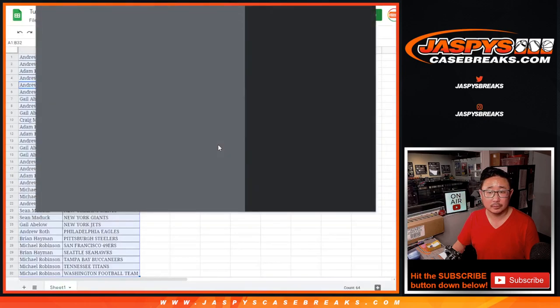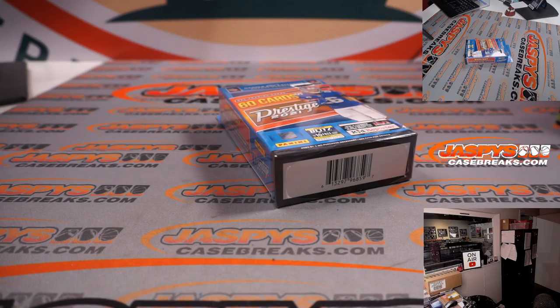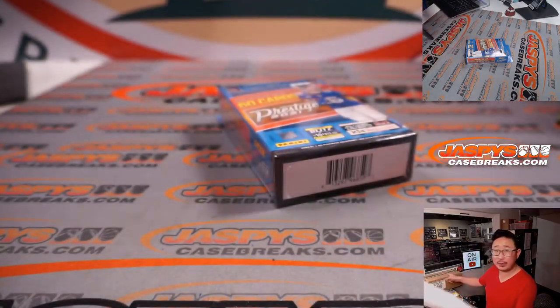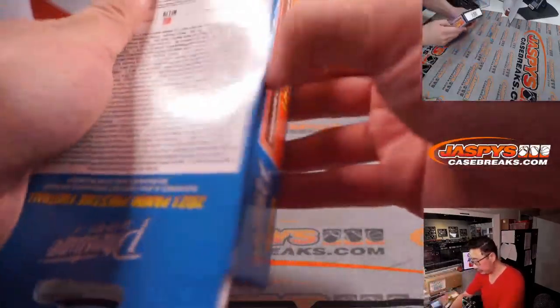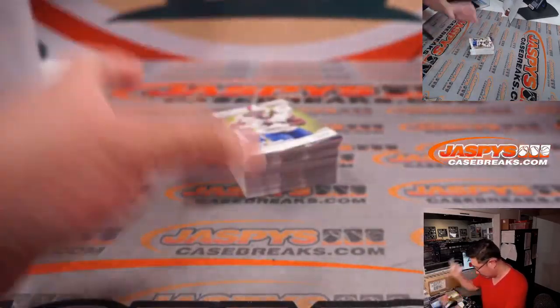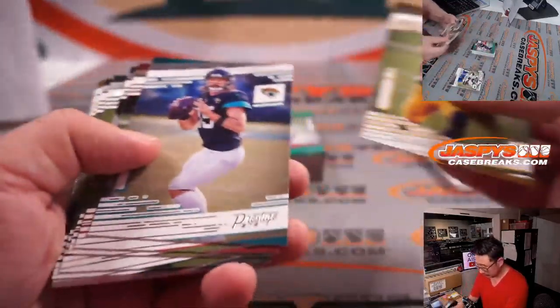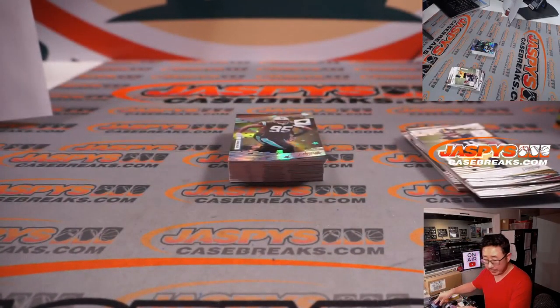Let's print and rip. There is the final printout. Coming up in a separate video will be the two-box break. What do we got here? We got some green — a green Cam Newton for $1.99. That's Patriots edition for Andrew.